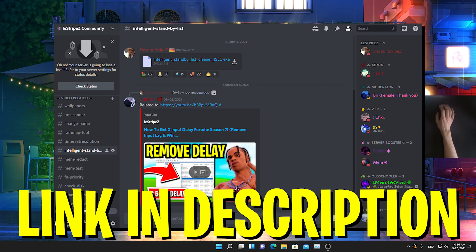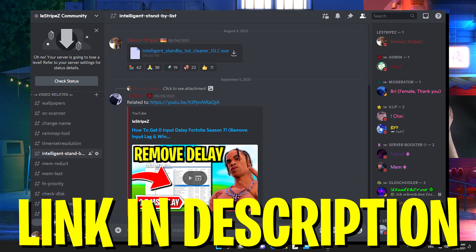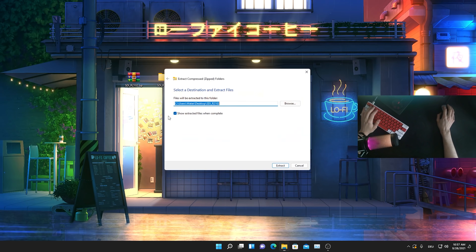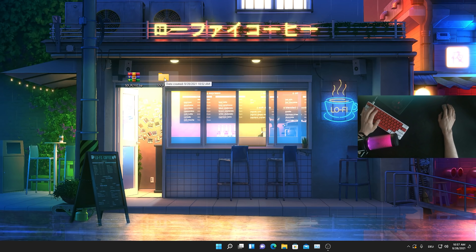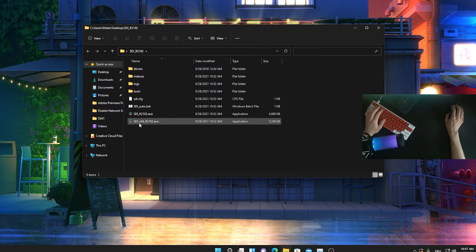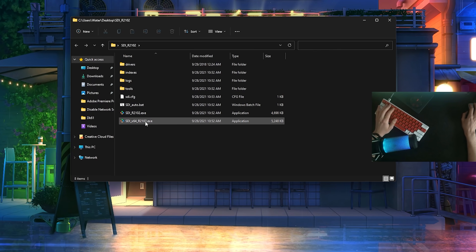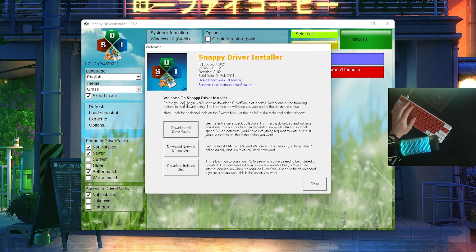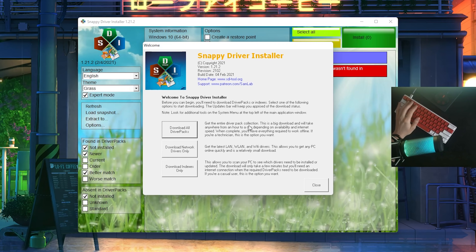What you need to do is click on the first link in the description. I'm going to put this program onto my Discord — it's called SDI. Once you get it on your PC, just right click onto it and extract all here onto the desktop. Then simply open it up and you can see in here: drivers, indexes, logs, tools, and the Excel. We're going to go for the SDI X64 R2102 Excel. Just double click onto it and this new program opens up — it's called Snappy Drivers. It's going to make sure that all of your drivers on your PC are up to date. There are so many people who complain about audio delay and they haven't even installed the latest drivers.